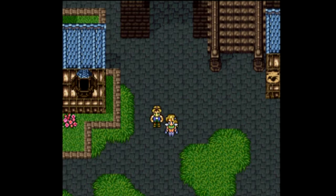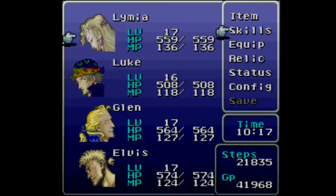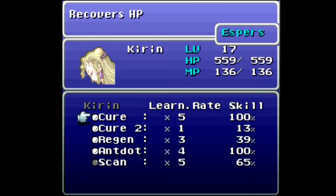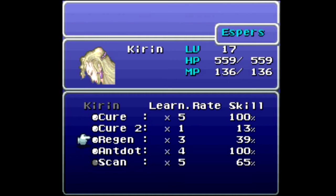When we last left off I was in the town of Zozo, or just outside Zozo. I've walked all the way back to Jidoor, which is where we are now. I was going to wait to show off the magic points and explain that system until we actually got into a battle, but because I did walk back to Jidoor off-screen some people have learned some magic already, so I might as well go over it now. With these equipped, Kieran learns Cure at times five, Cure 2 at times one, Regen at times three, Antidote times four, and Scan at times five. I have earned a total of 13 magic points — that's what the times one means — so 13 times one, 13 times three, 13 times five, that's how that works. At the end of each battle you get anywhere from one to ten magic points, those are then multiplied by the learn rate, and when you get to a hundred percent you learn the skill.